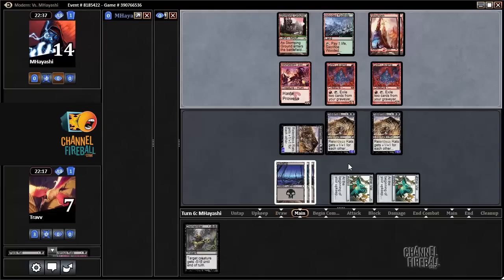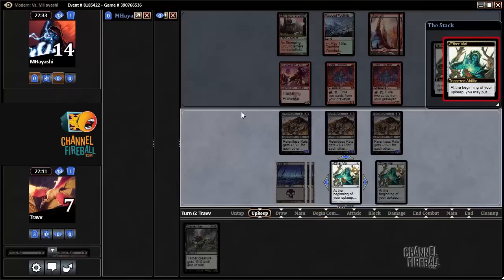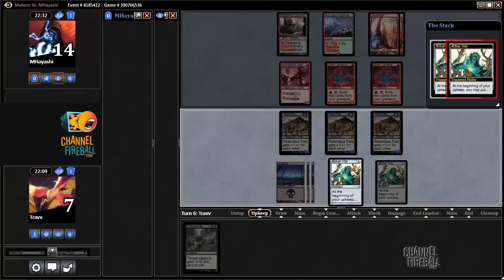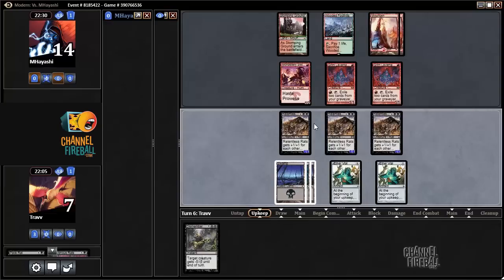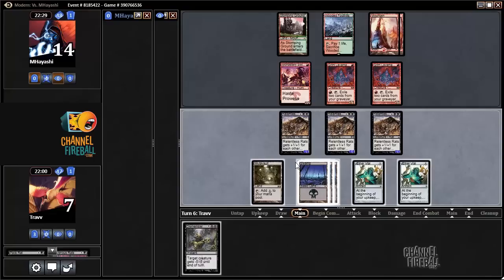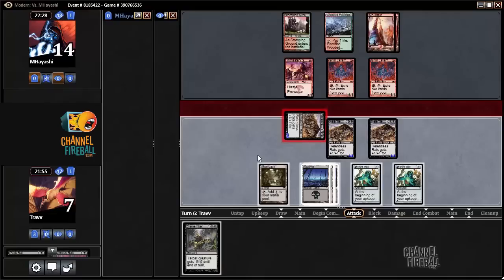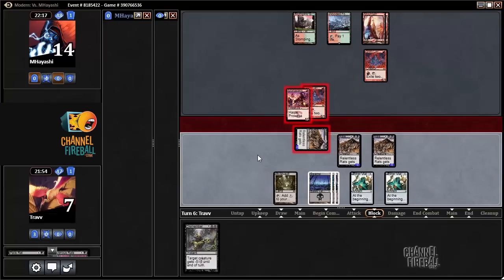We're in a decent position actually — it's definitely a house of cards that can crumble based on what the opponent does. Mutavault — it's not a bad draw, we can't do so much with it right now. Since we have a non-lethal attack this turn anyway, you can attack with only one Relentless Rat. Attacking with two could maybe work — see how the opponent chooses to block. We have Dismember available to break up shenanigans.